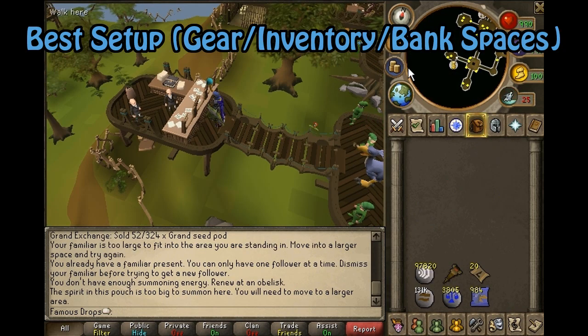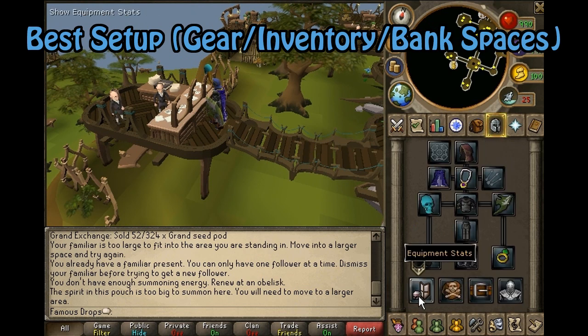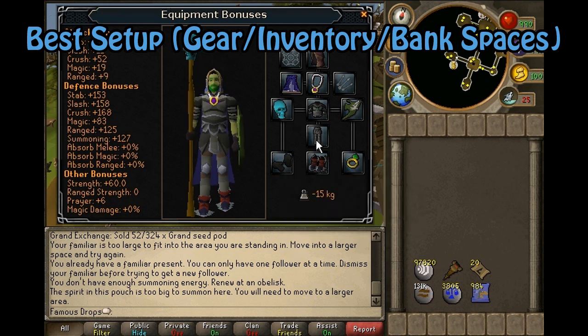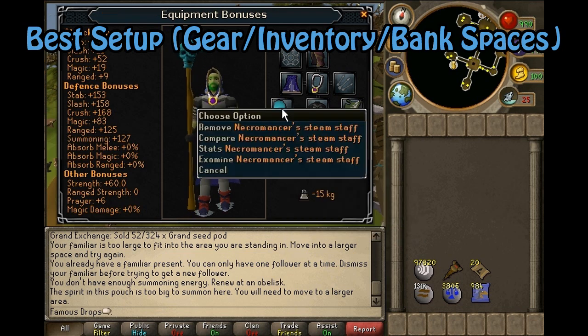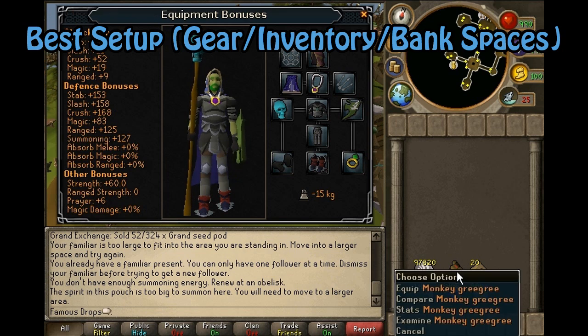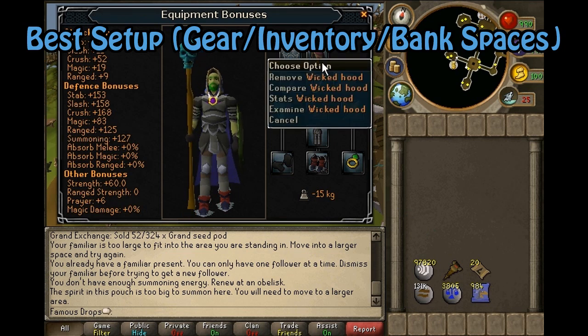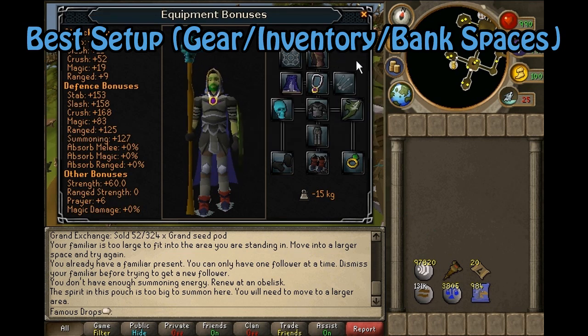Here is what the best inventory, gear, and bank should look like. For your gear, you are going to want a Ring of Dueling and a staff that counts for two types of runes — for example, a mystic steam battle staff counts for fire runes and water runes. So whatever two elemental rune types your staff has, you want the other two types in your inventory along with law runes, monkey greegree, Nardah teleport scrolls, and Tireless Run scrolls.